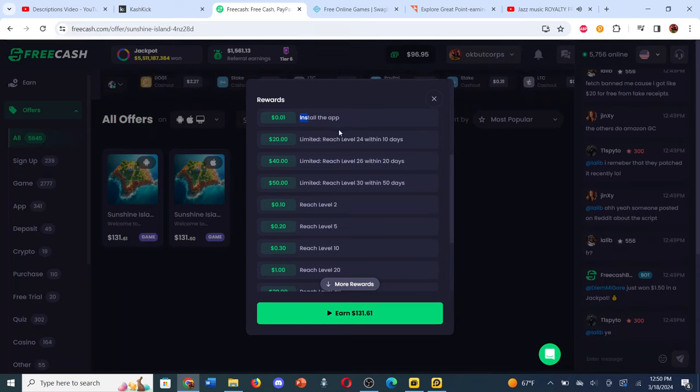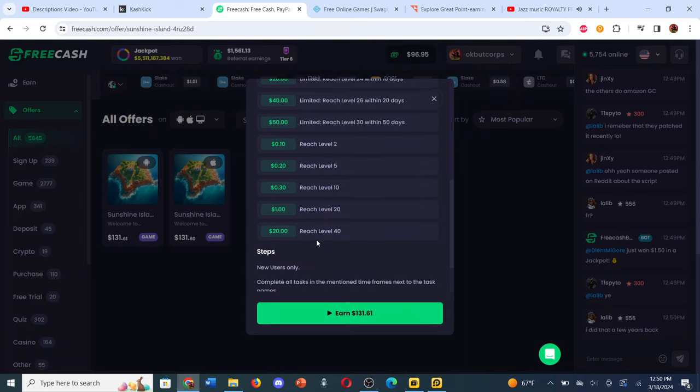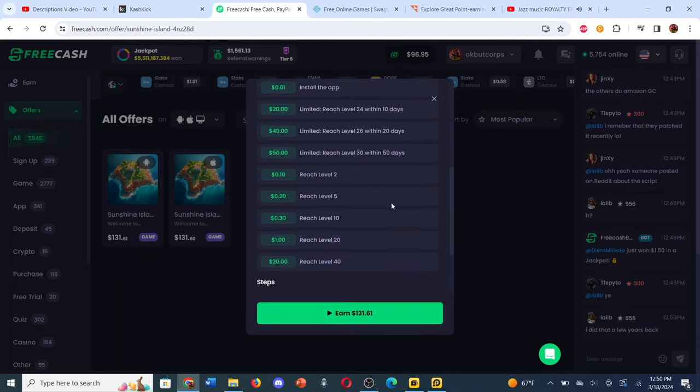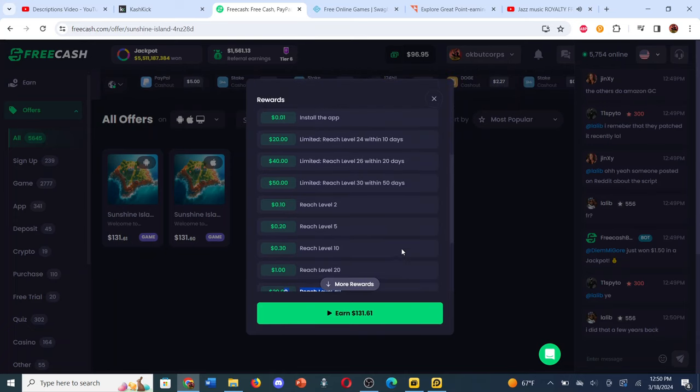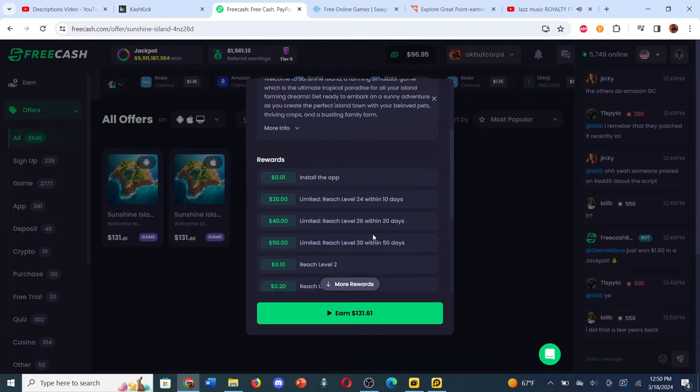There's a time-limited thing for the first three tasks, which are probably the ones you want to go for — they pay the most, like $20, $40, $50. That's $110 right away. You have some other stuff below like reach level 2, 5, 10. Reaching level 40 is nice, but I just did not go for the extra $20 because it gets harder to level up as you go for each level. I think the most difficult part is probably level 24, then level 30, with level 26 in between being manageable.